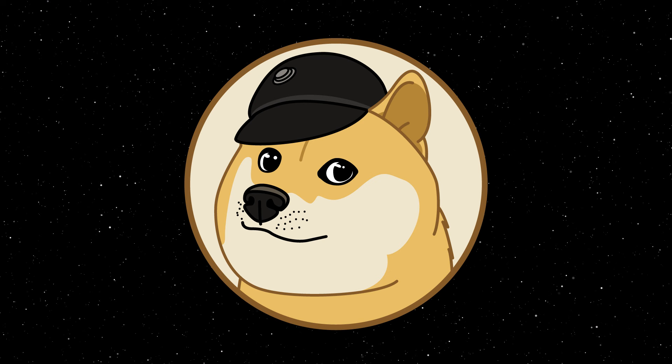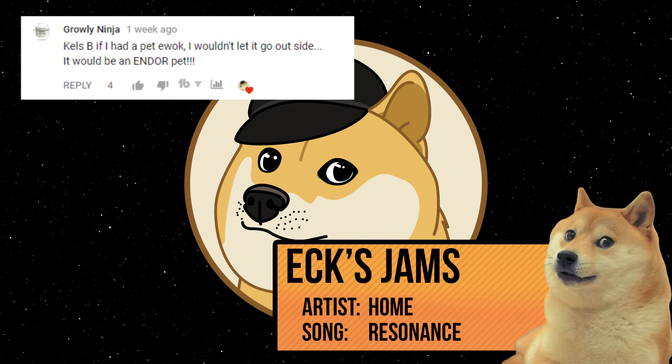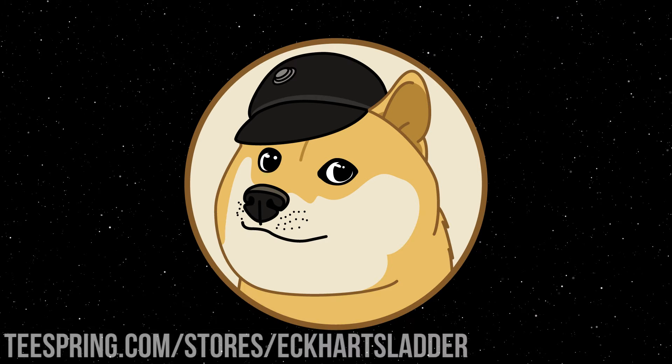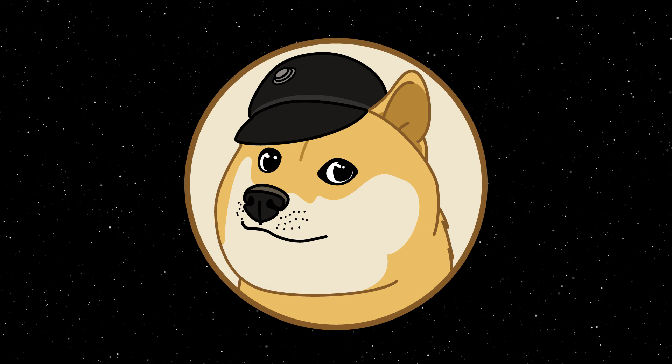As I mentioned at the beginning, it's time to announce the winners for the two t-shirt giveaways from my previous Factions Compared videos. The winner for best joke from the Dropships video is Growly Ninja, who said: 'If I had a pet Ewok, I wouldn't let it go outside — it would be an Endor pet.' The winner for the second t-shirt, based on random selection from my Plot Armor video, is Star Wars Games. Both of you make sure to send me a message on Twitter or on the Discord, and I'll get that t-shirt sent out to you. For everyone else, you can go to teespring.com/stores/EckhartLadder, and I will be doing more giveaways in the future. Thank you all so much for watching — as always, this has been Eckhart's Ladder. May the force be with you.